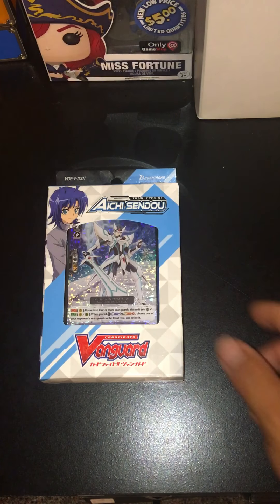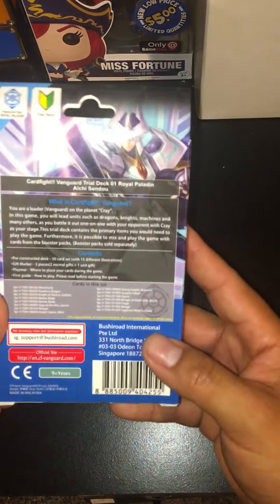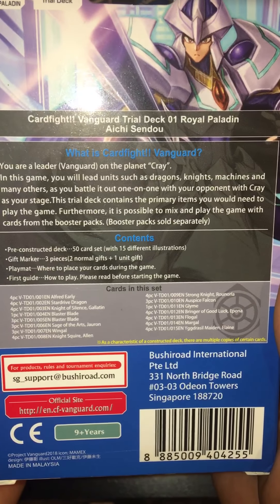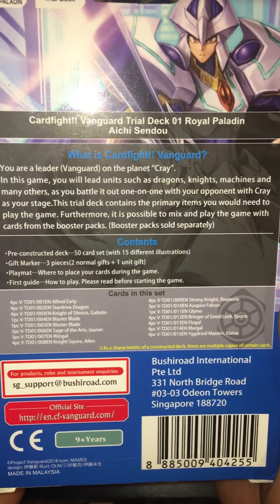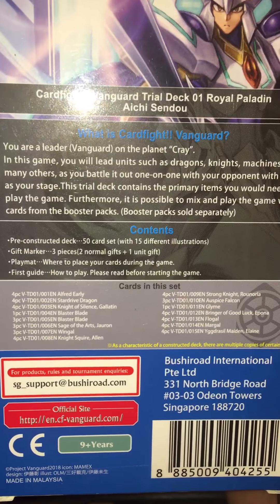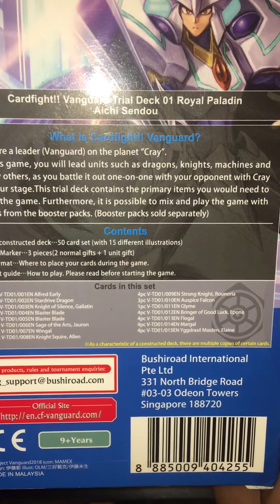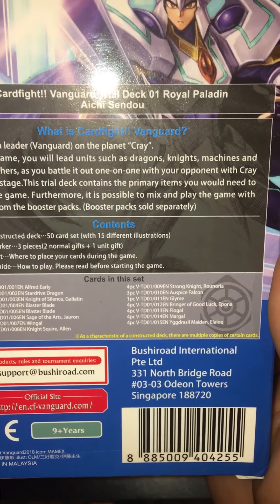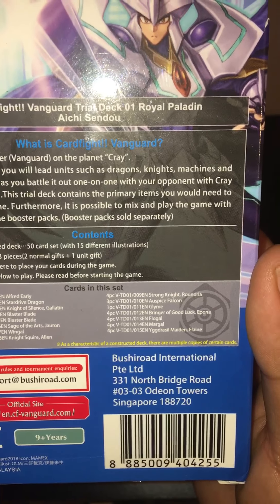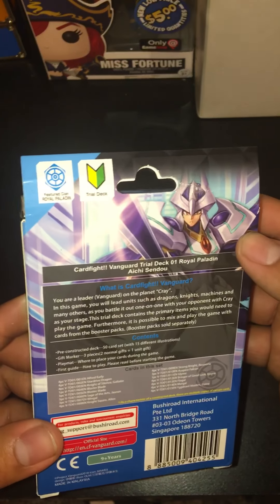In this video we're focusing on the Aichi Sendoh deck since he is the first volume. On the back of the box you can see you get four Alfreds, four Star Drives, four Knights Galantine, four Blaster Blades, one can be signed, and we got Jaren, Wingo, Allen — that strong knight must be a new card — Falcon Gleam, Epona, Flogo, Margo, and Elaine. You also get to see Alfred Early on the back, which is pretty cool.